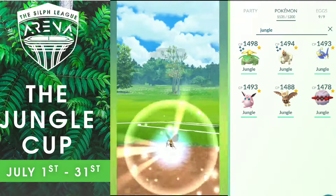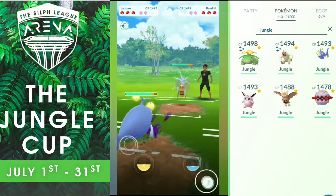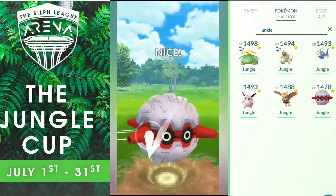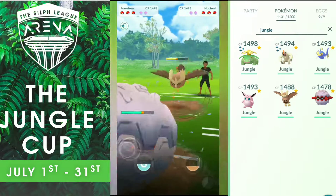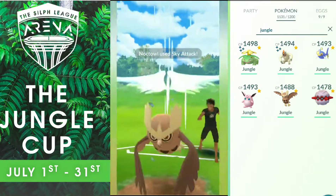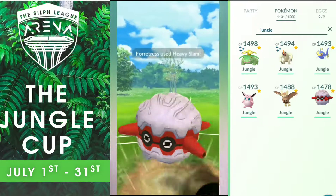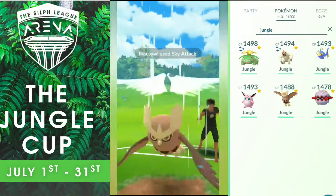Now Round 5 against Luis Pablo. I lead with Lantern, he leads with Virizion — I like this matchup. I do switch to Fortress expecting to tank an attack, but maybe that was my mistake when I had the advantage in the initial matchup. He switches into his Noctowl. I go for my Heavy Slam. He farms lots of Energy and goes for his attack — I'm not gonna shield, no point. I do get to another Heavy Slam so Fortress did his job. He decides to shield and then it was his mistake in doing that attack.